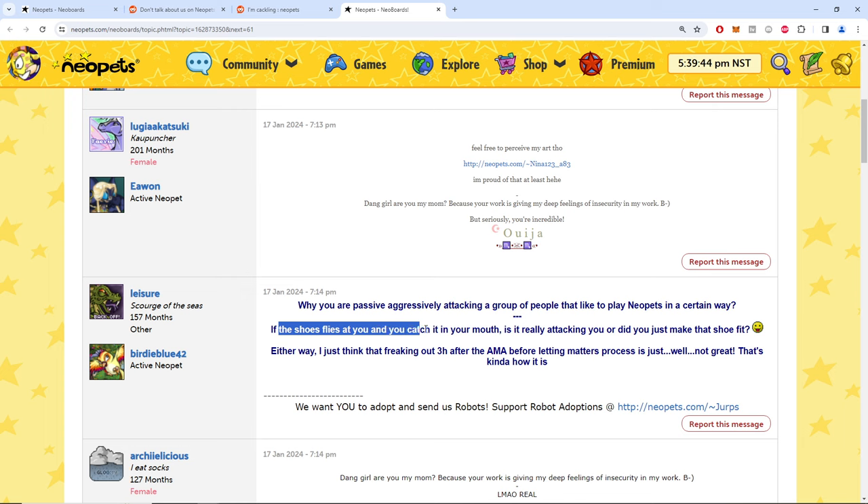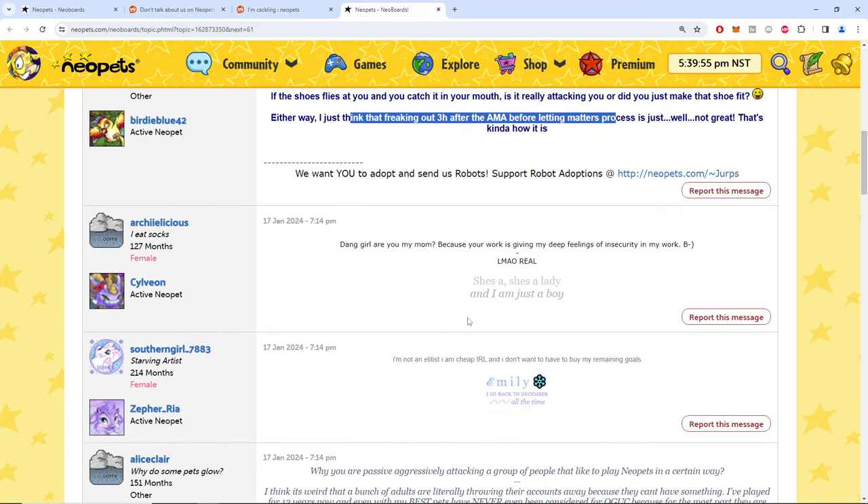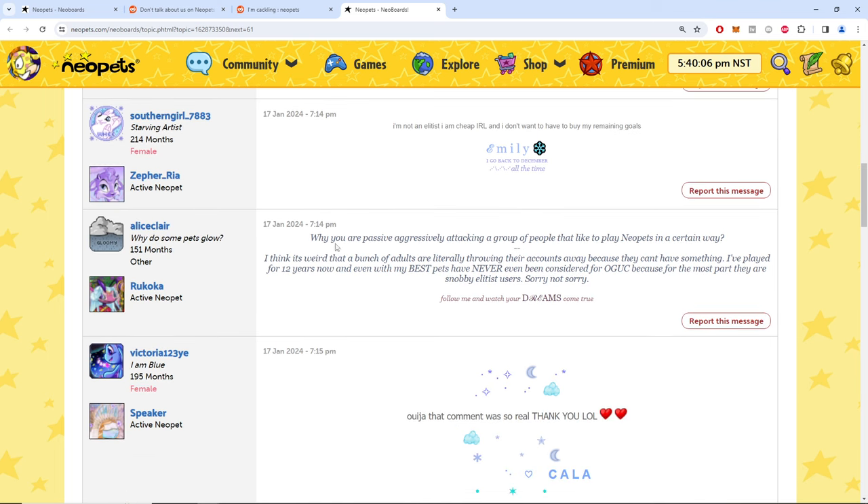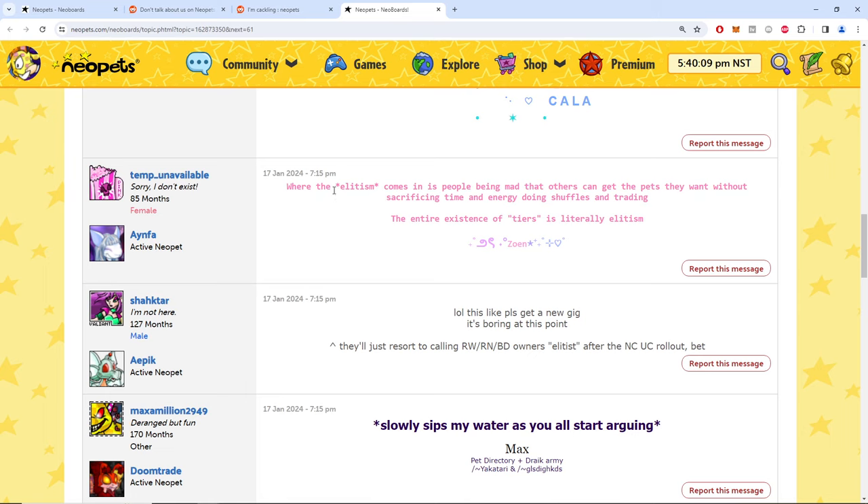Someone responding: 'If the shoe flies at you and you catch it in your mouth, is it really attacking you or did the shoe fit?' Either way, freaking out three hours after the AMA feels like an overreaction. Another commenter notes: 'Where the elitism comes from isn't people being mad that others can get pets they want without sacrificing time and energy — the entire existence of tiers is literally elitism.'